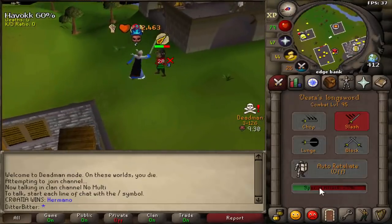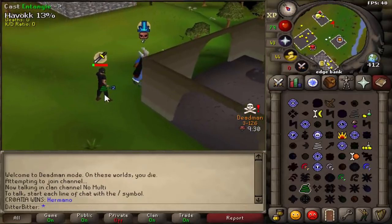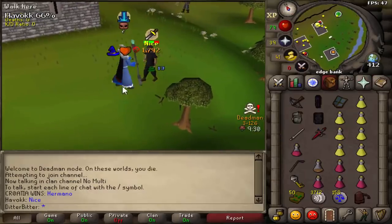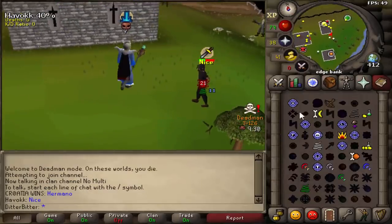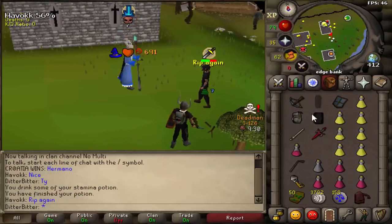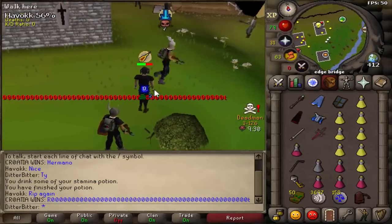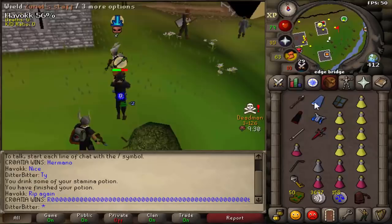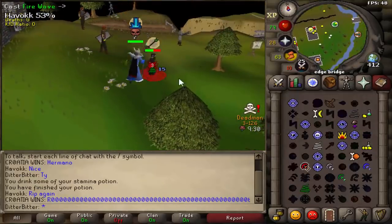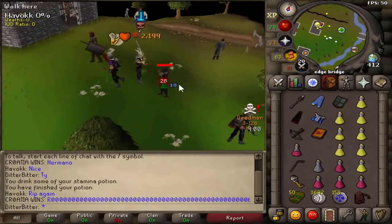Go for another VLS — 28. Catch Entangle, there we go. Go for a fire wave — nice. Let's go for another fire wave. VLS — whack him. Re-entangle him. Fire wave — whack him dead.